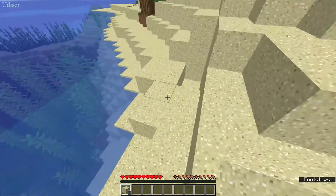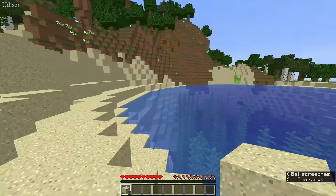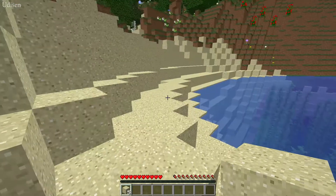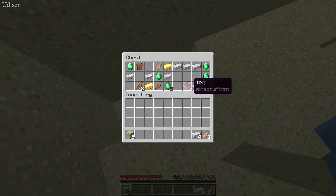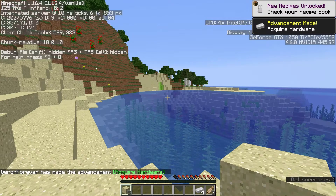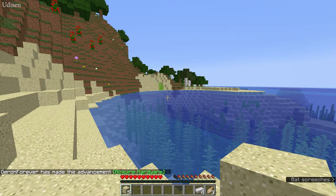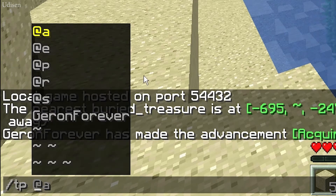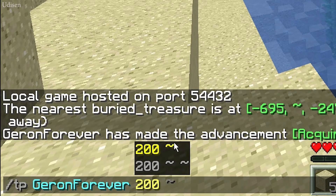If someone already found that chest, you need to go further away from it. For example, I already cleared everything here and I want to find another treasure. No big deal — press to get the coordinates and we can see new coordinates.